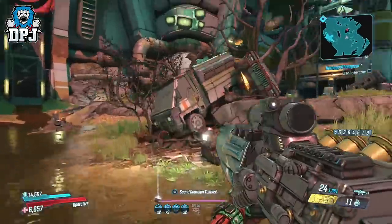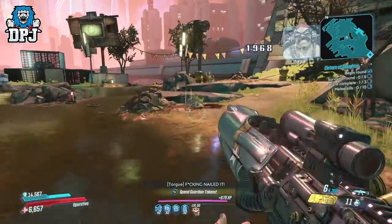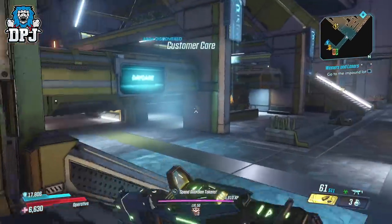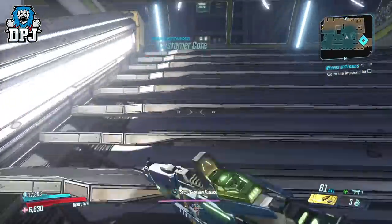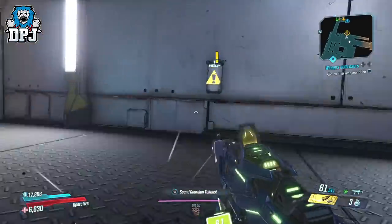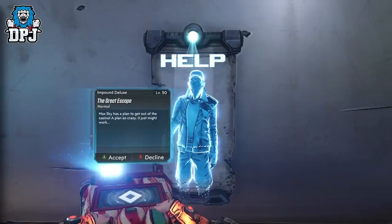The weapon today is a mission reward called the Lava Lope. This rare assault rifle is rewarded for the side mission 'A Great Escape,' which is quite a cool one. The mission showed up for me about halfway through the DLC story mission 'Winners and Losers.' This Great Escape mission can show up at random anywhere, so keep an eye out for missions on your map that have popped up.